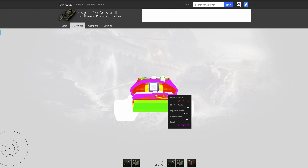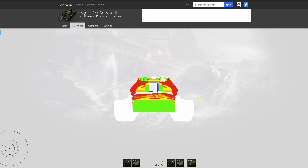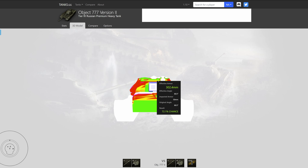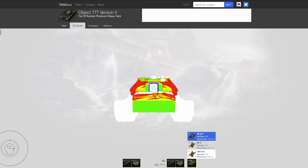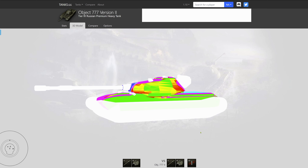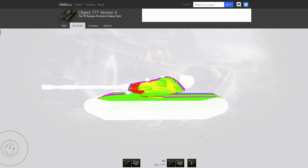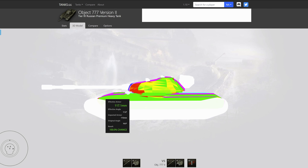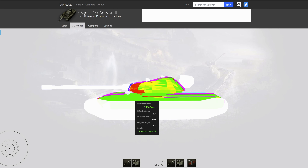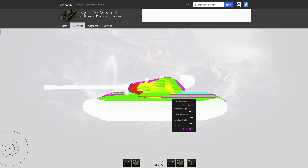Let's look at the armor profile of the Object 777 Version 2 using 258mm AP penetrating rounds. It starts to look interesting in some places. You can see effective armor values that are just insane — 1539mm in some spots due to extreme angling. Around the gun mantle we see figures of around 250mm, giving roughly a 50% chance to penetrate. Just below the gun you get fantastic figures ranging between 300 to 400mm.